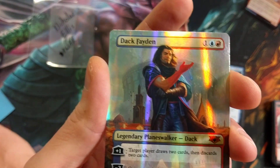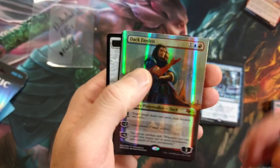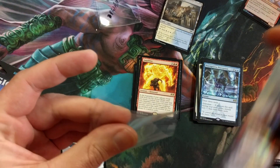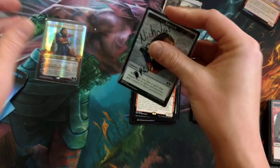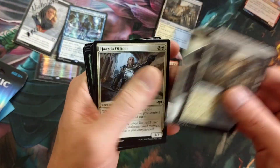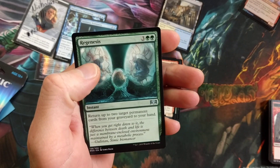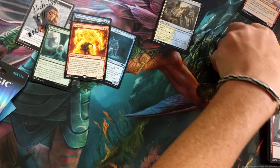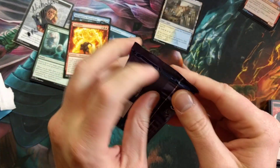Email mossbergswerve@gmail.com — make sure you get that out to me. Dak Fayden foil, Azorius Guild Gate — we're going to sleeve this up for you. Congrats! I'm also going to send you the Precognitive Perception and Persistent Petitioners — I can see a fun little deck with those. The Amplifier is going with it too. Everything else stays out to save on shipping. Congrats, my dude!